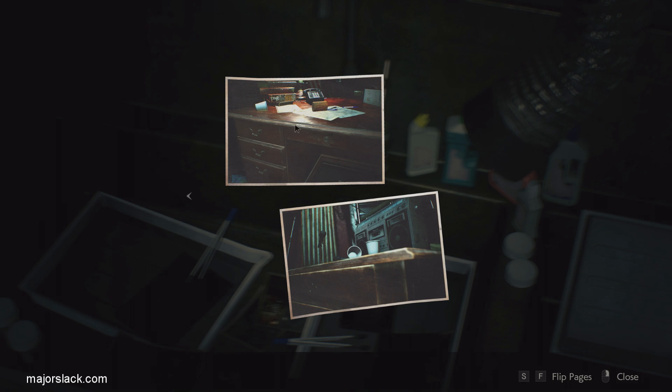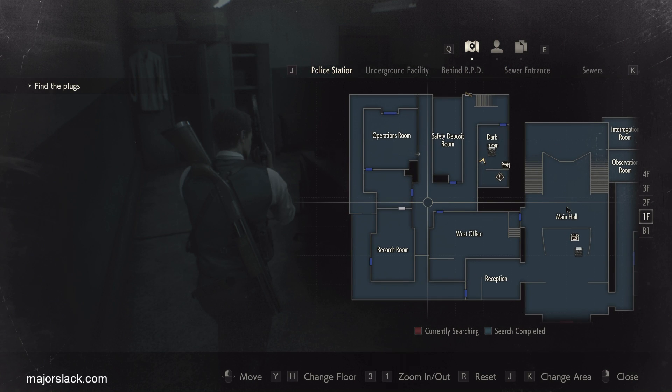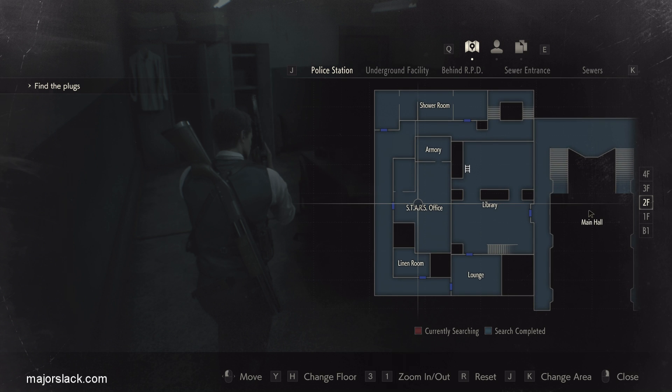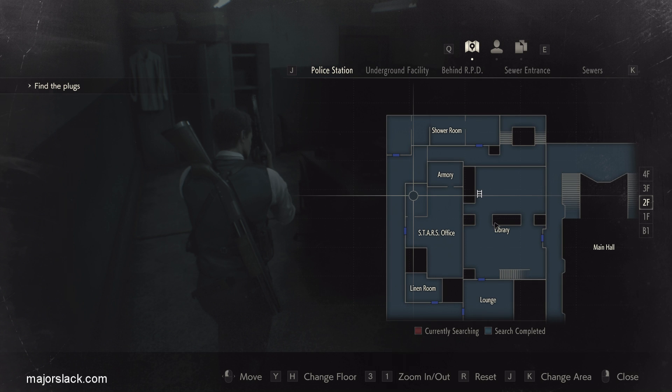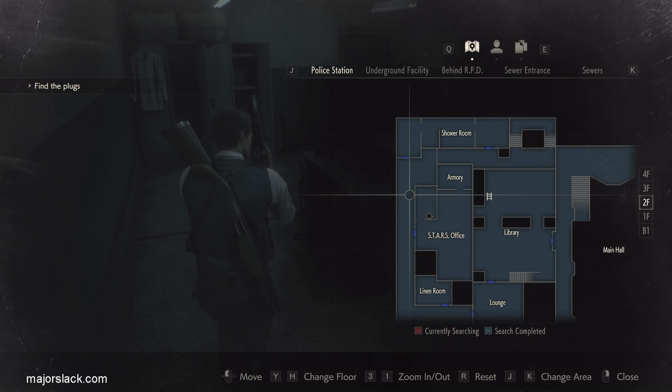The head of the Stars organization has a little tiny office inside the Stars office, and it's this drawer right here that opens up and will give you the second upgrade to the Lightning Hawk. There's also one in the press room on the first floor on the east side - a little desk that opens up and gives you an extra 400 fuel for the flamethrower, which is going to be very useful. First thing we're going to do is go for the magnum upgrade on the second floor in the Stars office. There's a licker in this hallway but otherwise it's fairly clear.